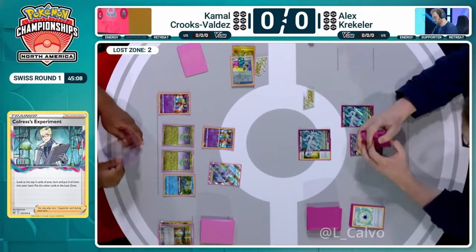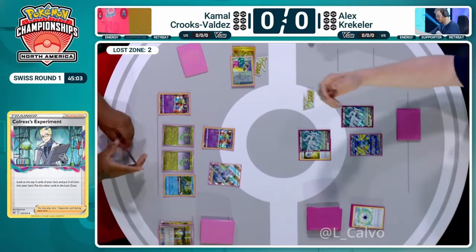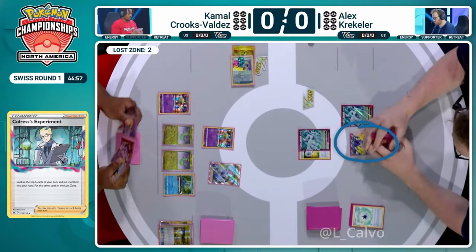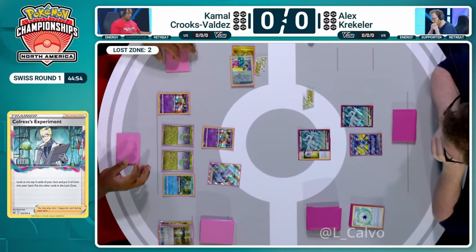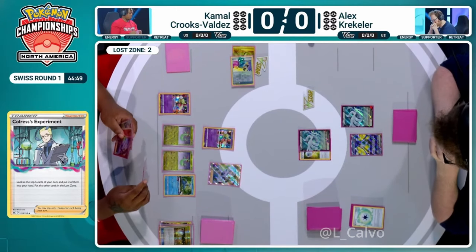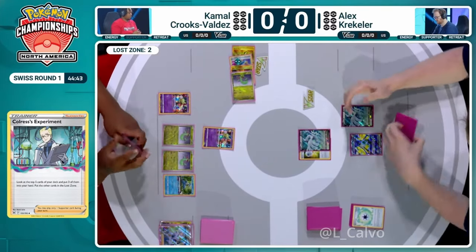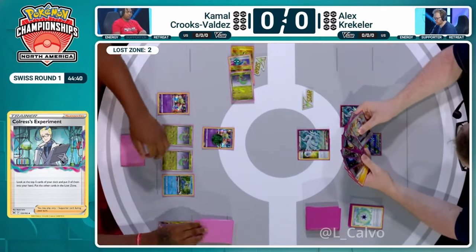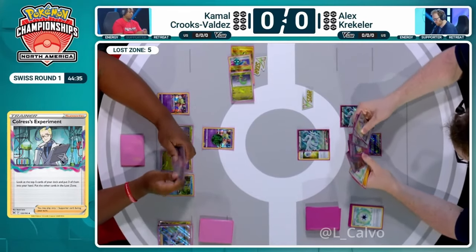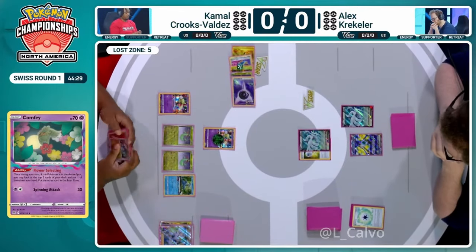On Kamal's side, he'll be able to use Comfey's Flower Select a couple more times but probably won't get to seven Lost Zone cards right away. He'll need to plan and account for Iron Hands, which is so threatening. Kamal's Colress's Experiment is a huge card in this deck — it gets two additional cards into the Lost Zone and three to hand. We need to start seeing this to establish threats.